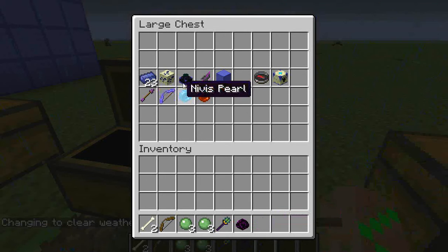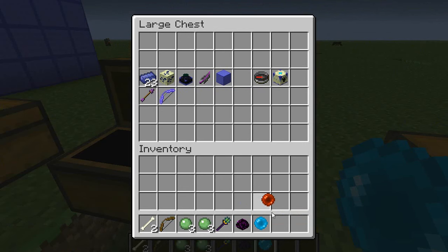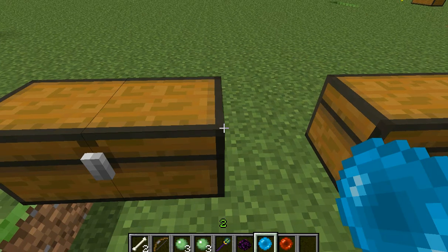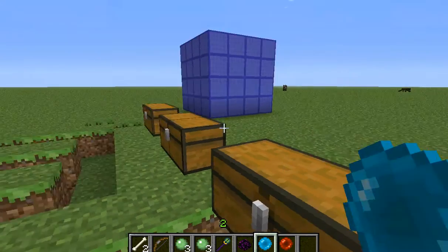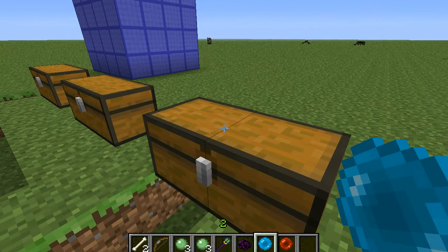Now moving on to these pearls — there's the nevis pearl and the ignis pearl. I think the ignis pearl is supposed to turn lava to obsidian or water. The nevis pearl turns water into ice when you walk on it. These are obtained from the ignis and nevis mobs. I've been testing out the neobium bow but it didn't work, so I had to break it.